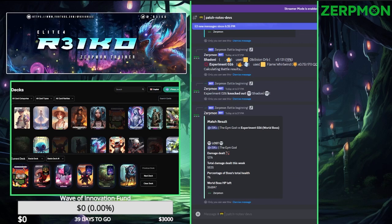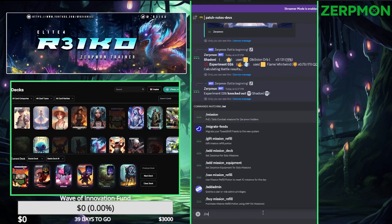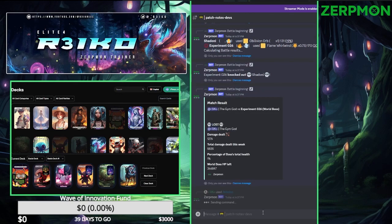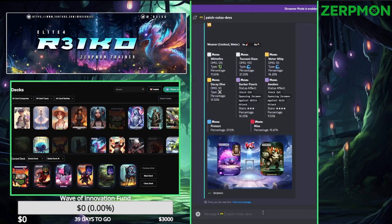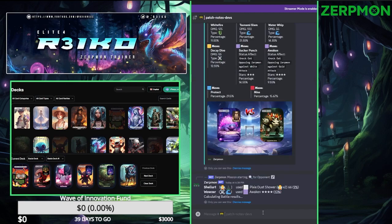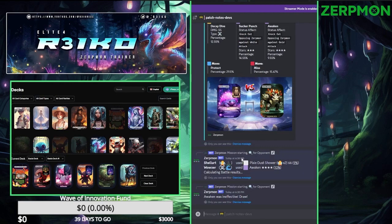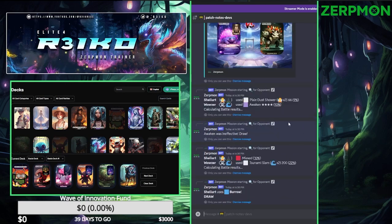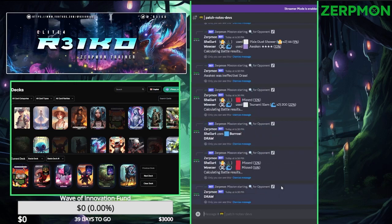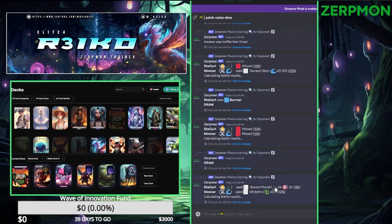I guess we'll close out today with missions — missions as well. Try to get us a Titan. Currently training my Shellert. Nice. Trying to get him to level 16 so we can get our refills. Nice. Revives.